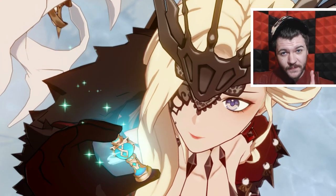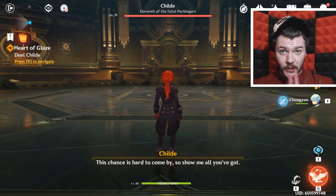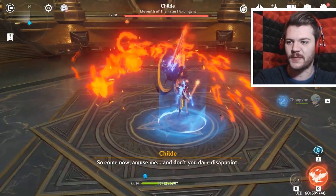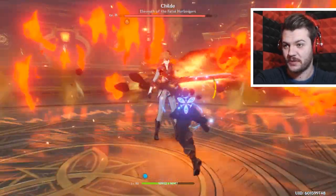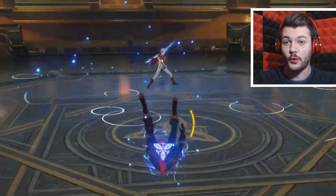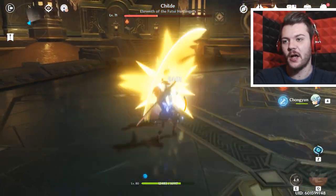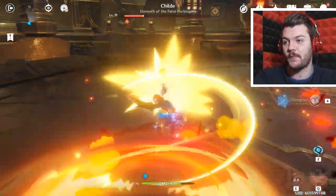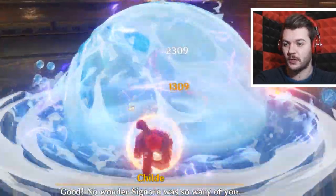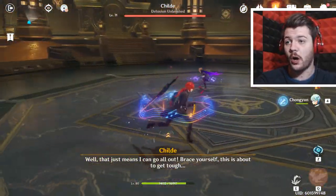Childe reveals his evil plan: get the Gnosis from Rex Lapis's body, the Exuvia - kind of like how they gut-punched Venti and took his. Then we fight Childe in the boss battle I'd been waiting for. I was ecstatic - a Phoenix dive here, some back and forth, and I'm wanting him as a character. I've got Diluc so I don't really need Childe as main DPS, but I wouldn't mind rolling him. He's about to go down - and then he transforms, gaining lightning damage. We destroy him, and yet we end up on the floor.